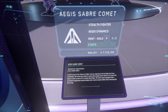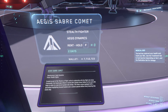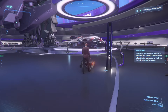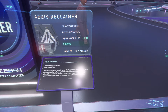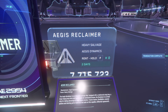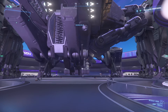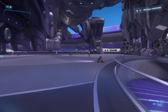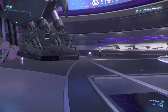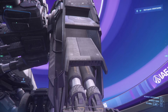It just says 'stealth fighter.' You can rent this for zero credits for two days, so definitely check that out. You can do the same with the Reclaimer — hold the F key to rent it. This ship is massive — just look at the people walking around underneath it, and look at how big the landing gear is compared to a person.